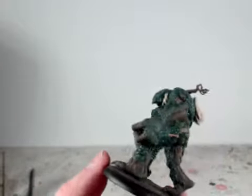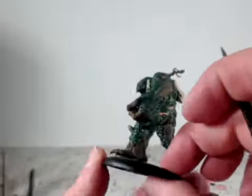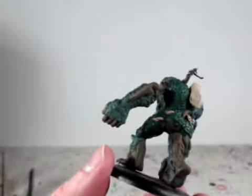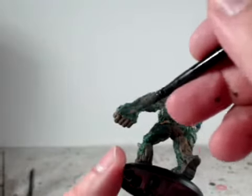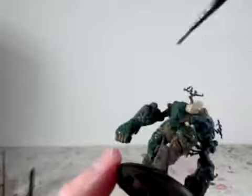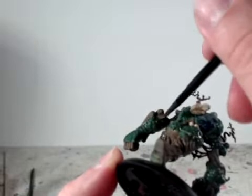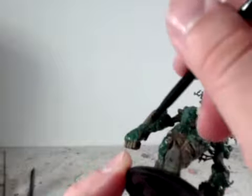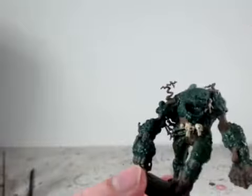It doesn't look so much like Swamp Thing as it looks like Man Thing. Swamp Thing is DC — Man Thing is the Marvel Comics equivalent. You'll find a lot, if you look at comic books, characters between Marvel and DC that rip off something from the other group. Deadpool, for example, started out as a parody of Deathstroke from DC Comics.